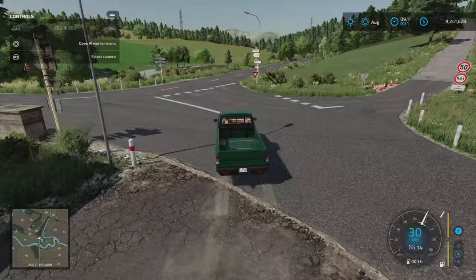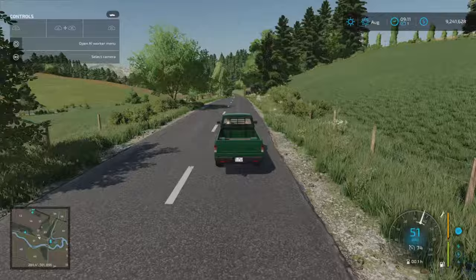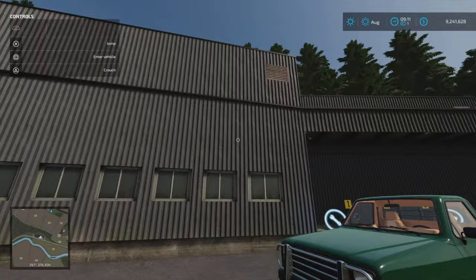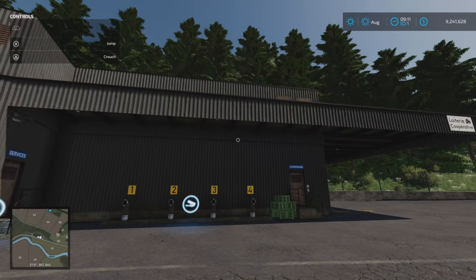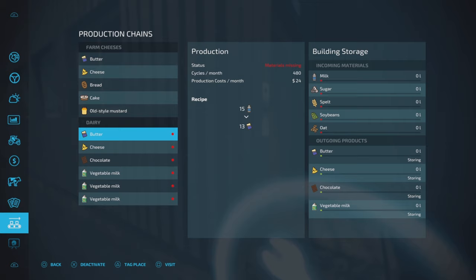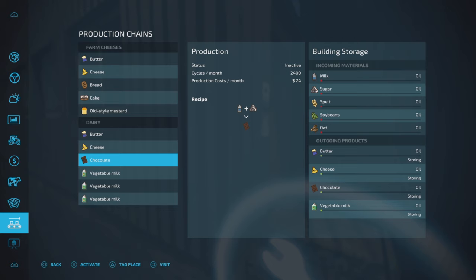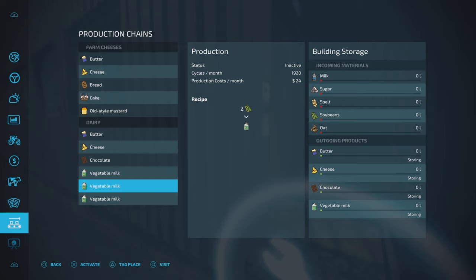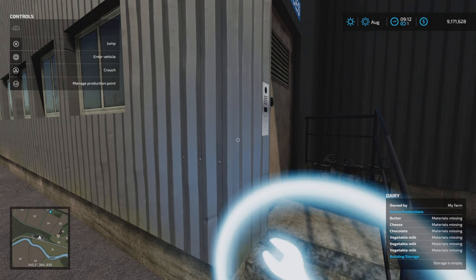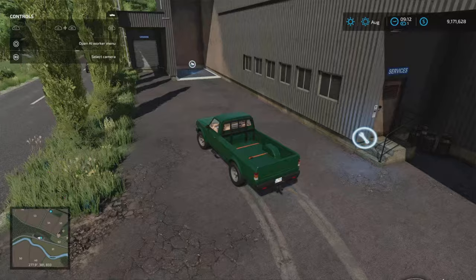Swing around and go out down this main road and we'll come to the dairy, which I'll purchase because it's got some extra products built in. Stop just here. For a lovely rural place, a lot of the production stuff is very industrial — not a cottage industry feel, more of a co-operatives feel. Purchase the dairy. We've got butter, cheese and chocolate as normal. We've also got vegetable milks — from wheat, soybean and oats. So oat milk, soy milk — and spelt milk! That's the dairy.